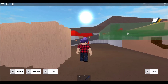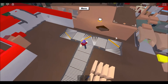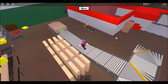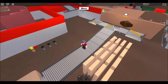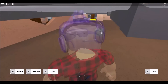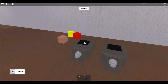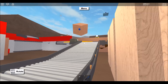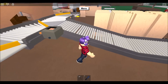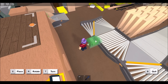Get the last switch conveyor and place it on the right side. Now you've done the first half of the ultimate wood sorter. Now place a wood detector, move it, and place it close to the switch conveyor. Then place a square wooden block inside it — it fits perfectly.